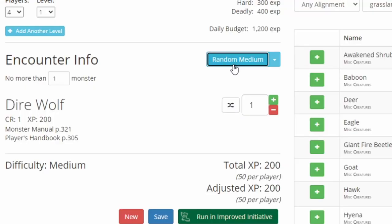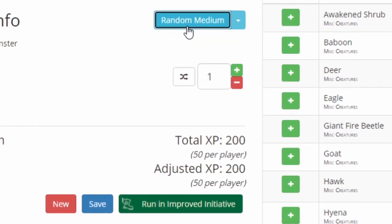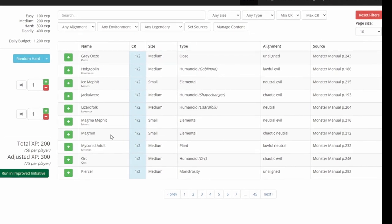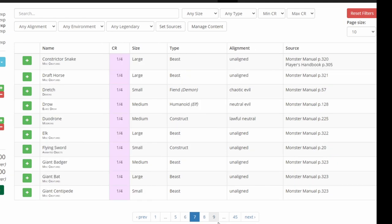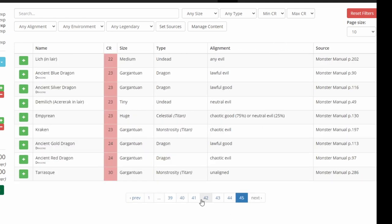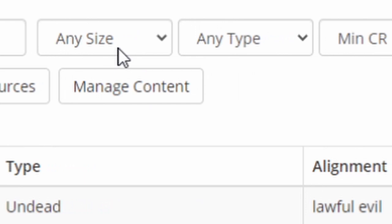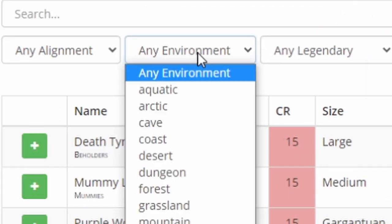If you have only one enemy, you can see that the adjusted XP is the same as the total XP. The last two tricks up the kobold sleeve are the monster database and filter settings. This has every monster or creature the Wizards of the Coast have deemed worthy of combating, and there are a number of filters you can use to find the best monsters for your encounters. Size, type, min, and max CR ratings are all great. My personal favorite is the environment filter.